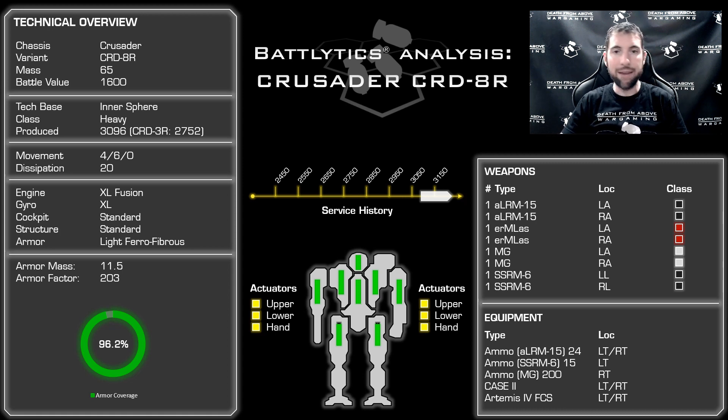This particular variant does not have jump jets — some Crusaders jump, some don't. This is a non-jumping Crusader, just standard 4-6 move. It's got enough heat dissipation to make you happy: 20 to be precise, so that's 10 double heat sinks. It's got an XL fusion engine, an XL gyro, and light ferro-fibrous armor. Standard cockpit and internal structure though. The armor is one of the things I love — 96.2% coverage, 203 pips.